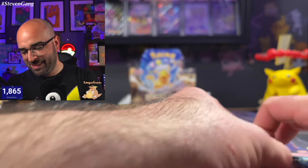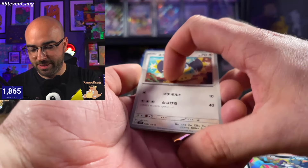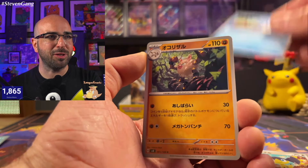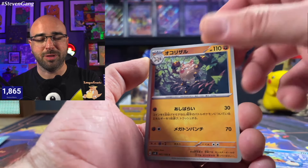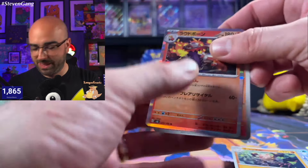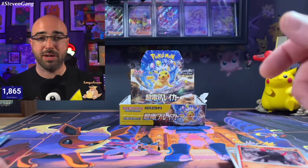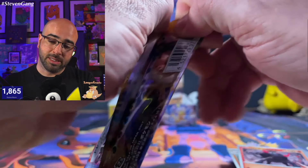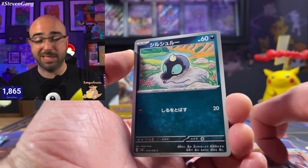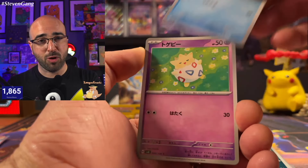Nothing crazy, just getting warmed up. Some incredible art though in this set so far — a lot of absolutely adorable, super cute Pokemon as usual. And there is my man Skeledirge — I can't get enough of Skeledirge. Then we've got the fire Paldean Tauros. Can't beat that either. I feel like we're almost halfway through the box. This seems to be a bottom-heavy box — most of the goods are in the bottom.